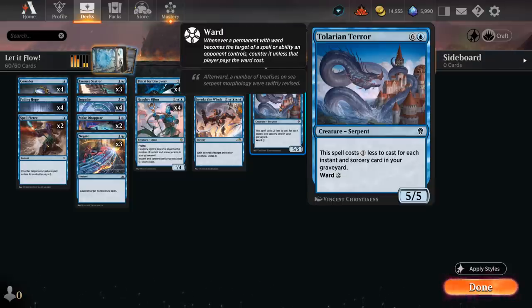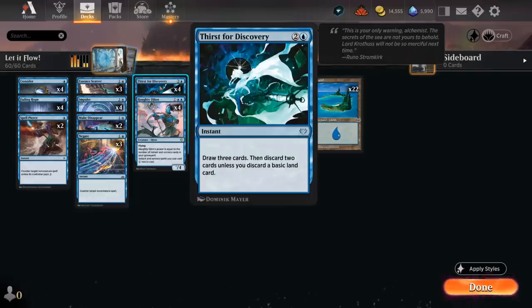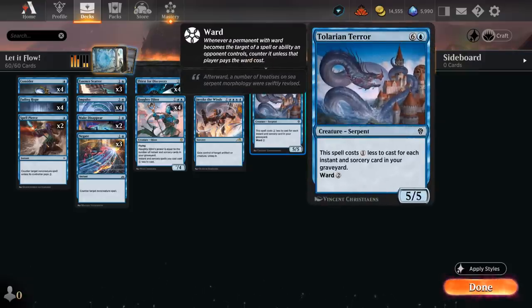Since our deck doesn't have real spot removal, we can bounce creatures with Fading Hope and counter them on the way back down, but sometimes smaller creatures slip through. Having a 5/5 on the ground to play defense while we kill with our flyer is huge. Tolarian Terror also has built-in protection thanks to Ward — sometimes the opponent pays the Ward cost, we counter their removal anyway, and waste basically their entire turn. It can often be cast for a single blue mana with enough instants and sorceries in the graveyard.